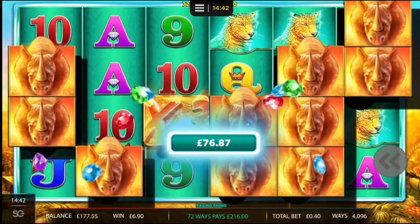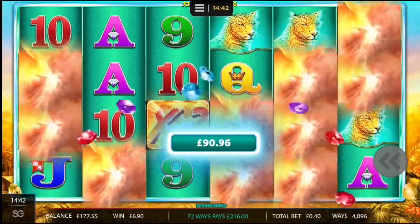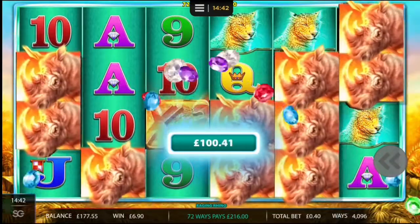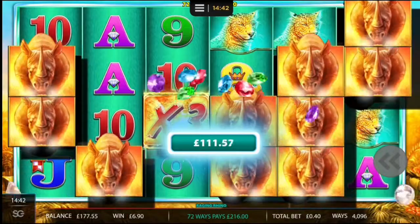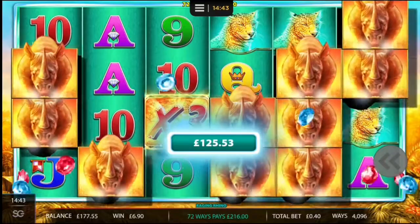I think they should update this game in the manner of Blueprint Gaming or Big Time Gaming, maybe with a seventh reel with up to five multipliers. It only takes six reels for the game Primal to offer five multipliers. But the new Rhino Megaways is not so nice.